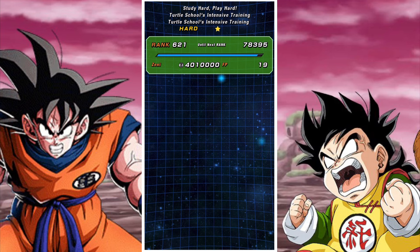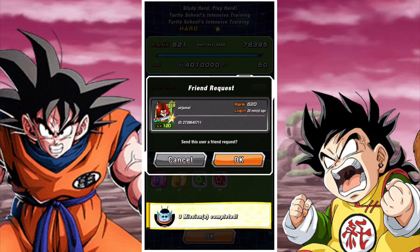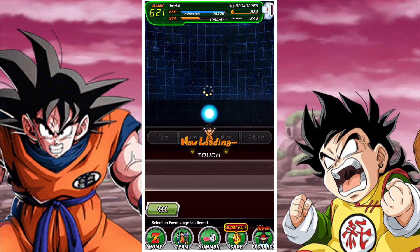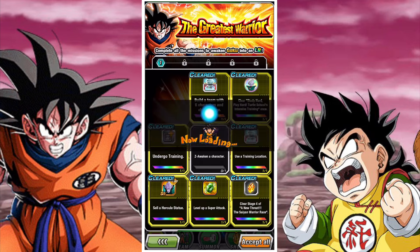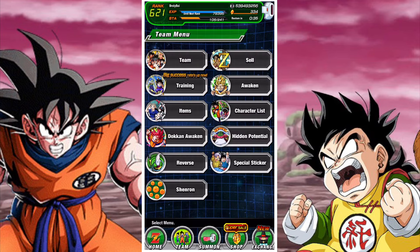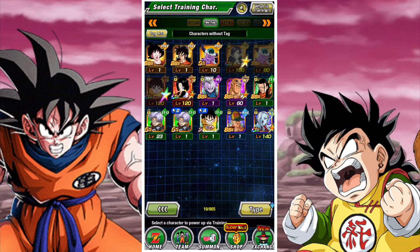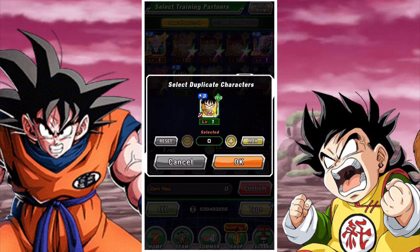If we take a look at the mission goals, we've now pretty much completed all of them — our only goal left is to Z-awaken the character. I also suggest you claim these rewards as you complete them. For example, clearing the study hard play hard event will give you the medals you need to Z-awaken your character, so you want to make sure you claim the rewards as you finish the missions.